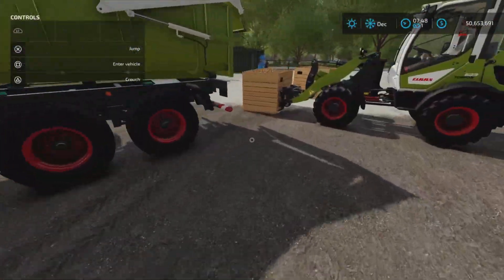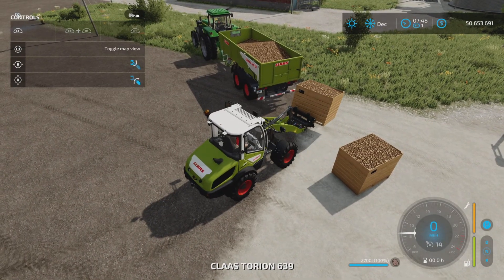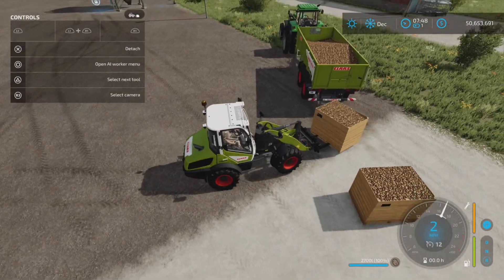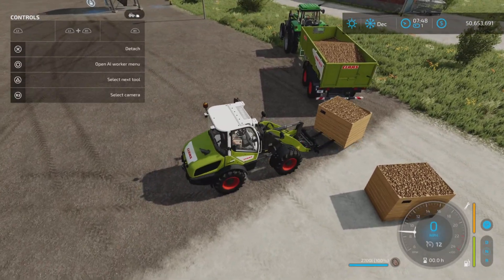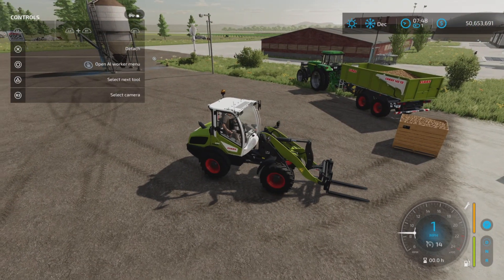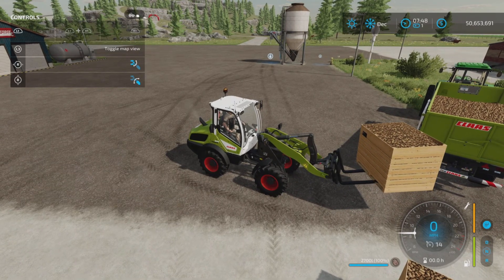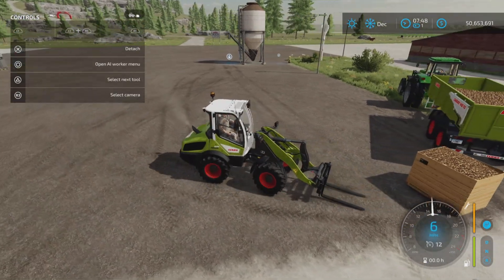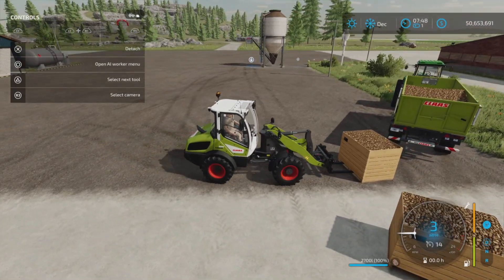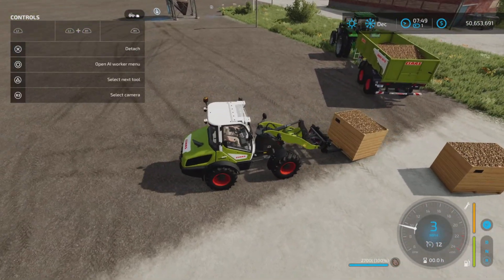The XL version holds 2700 liters and weighs 2.2 tons when full. It doesn't seem to like being picked up with a front loader forklift once filled — it's acting quite finicky and doesn't cooperate well. It really does not like being picked up that way.